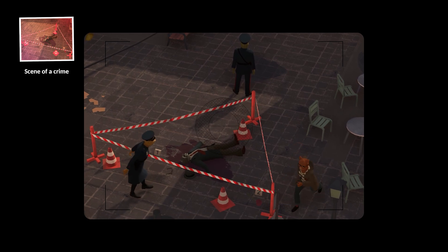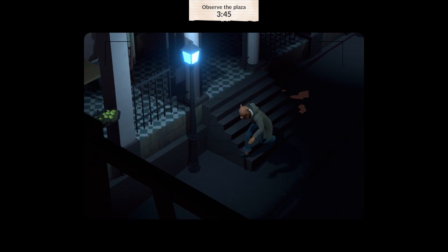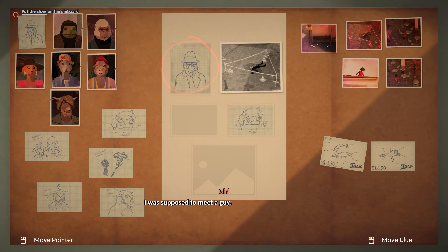You'll need to watch what characters are doing, look for evidence from afar, and guide Melinda through some tricky situations as she infiltrates some sketchy scenes. When you've gathered clues and information, you can hang it up on the crime board and link everything together.